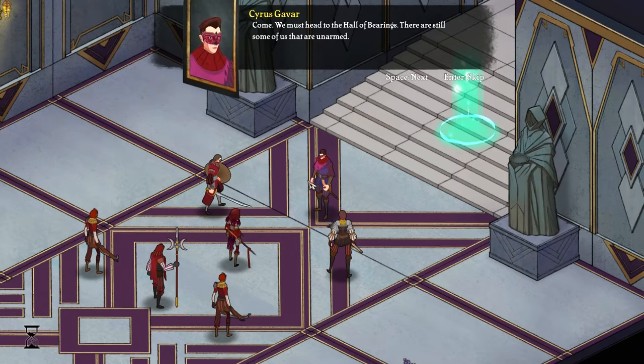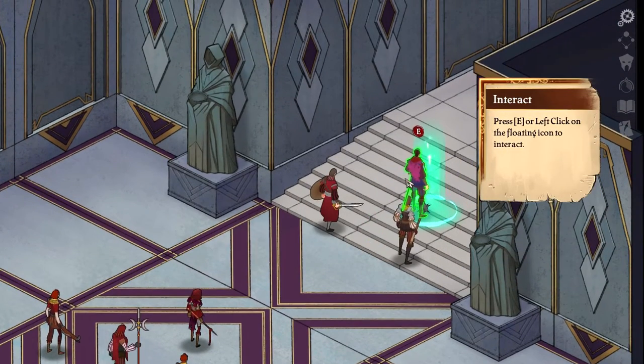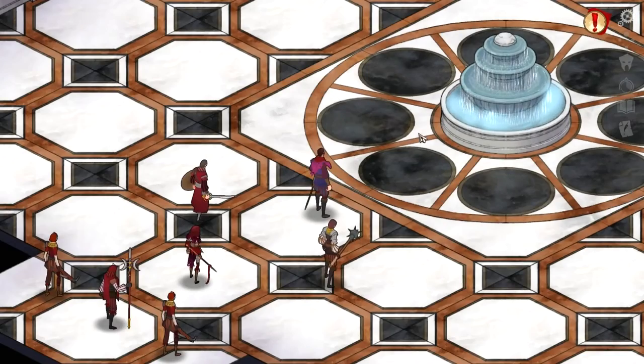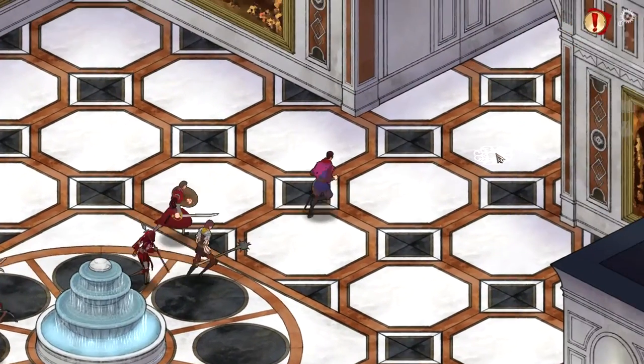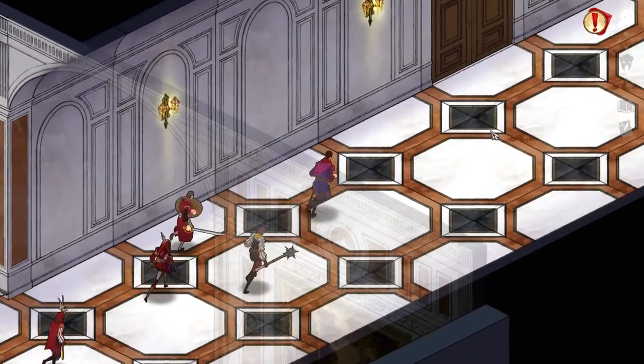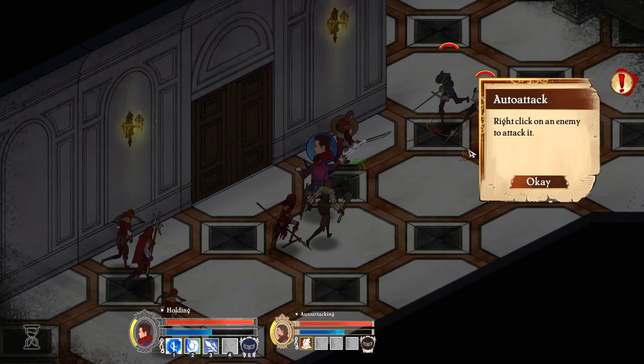'There are still some of us that are unarmed.' Use WASD or right-click to move. Press E or left-click on the floating icon to interact. Is this the direction I need to go? Auto-attack: right-click on an enemy to attack it.